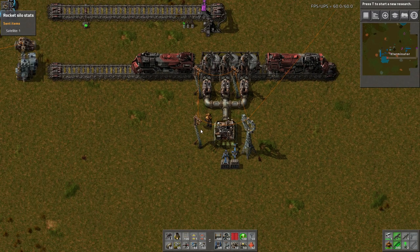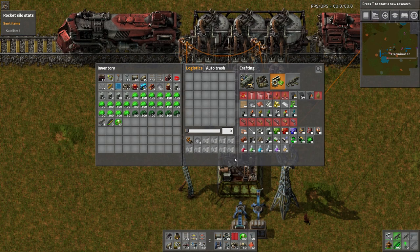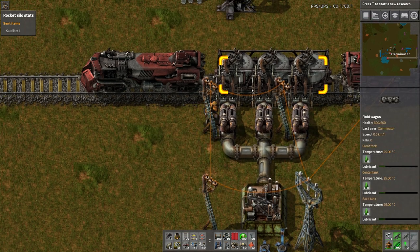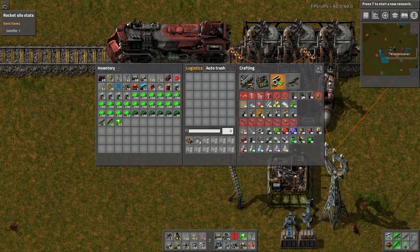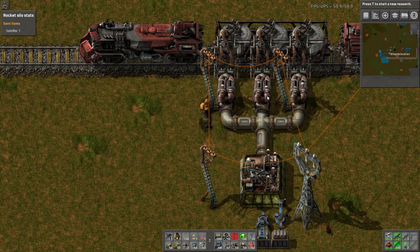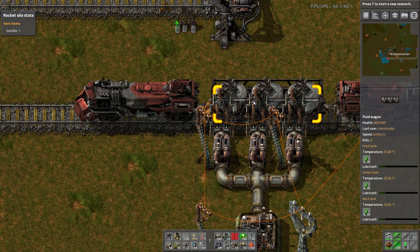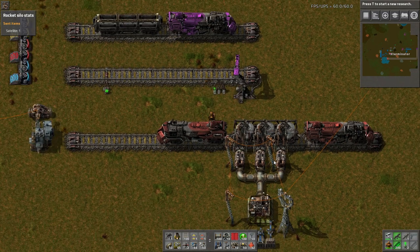They've also multiplied all fluids in the game by 10 - a straight up 10x multiplication to get rid of decimals. You'll notice pipes now hold 250 when they previously held 25. Storage tanks held 2,500 and can now hold 25,000. The liquid wagons are three times the capacity of a storage tank, so each wagon can in total hold 75,000 liquid, which is pretty awesome.